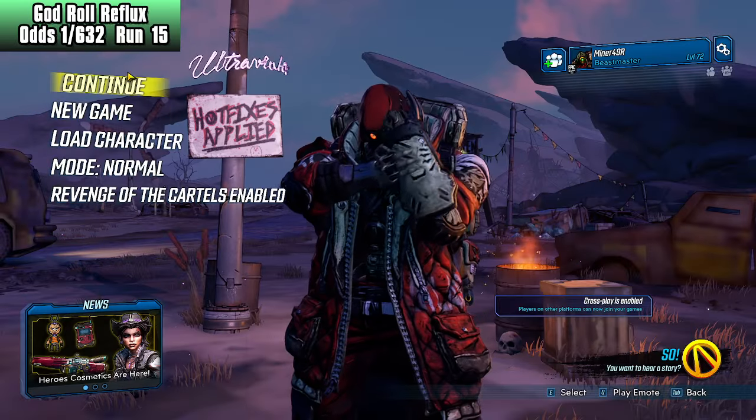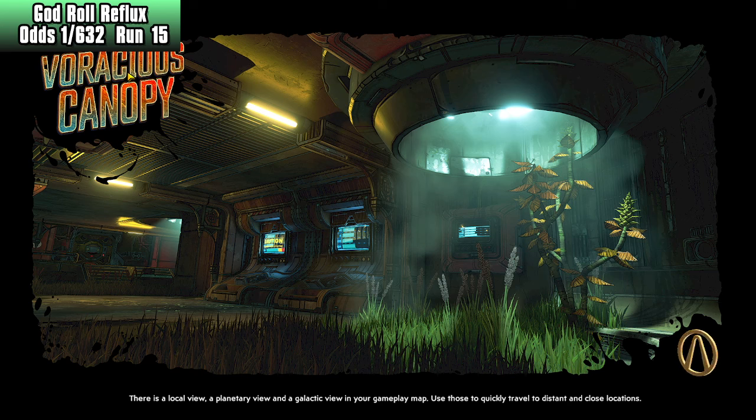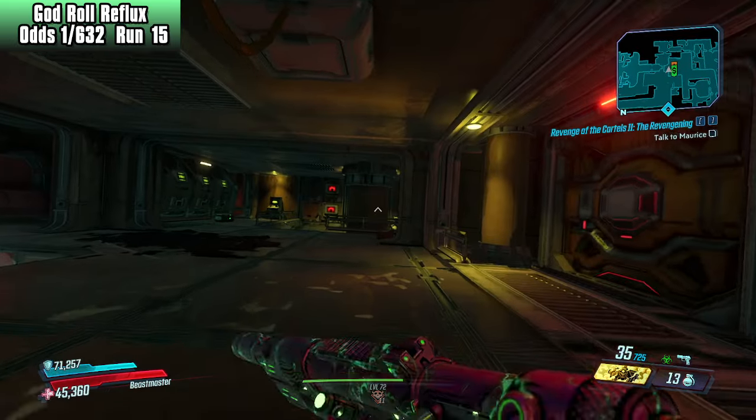Here we go, 15 already. I wonder how many we can get done in an hour. I just got done farming Tyreen, which is a mega boss with tons of immunity phases. It feels kind of nice to be able to just drop down and rinse a boss. It's a very different experience.